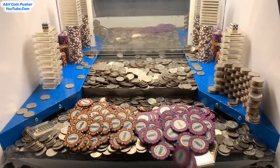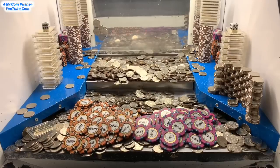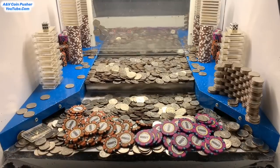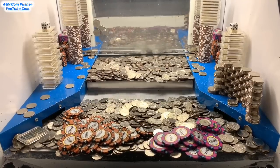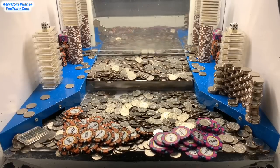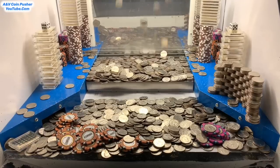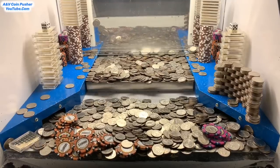I'd say there was at least a hundred ounces of gold in there today. Look at all those $5,000 chips on the right side falling down, and $10,000 chips. That loot chute's getting clogged up — let's get it cleared out real quick. Looks like there was a gold bar stuck in there blocking everything from falling into the loot chute. We got it all cleared out now. Let's keep it pushing — we got around 2,600 quarters now. We definitely have enough quarters to get it all cleared out of there today. There's so many quarters on the play field — I'd say there's at least eight or nine hundred quarters in there we could win.